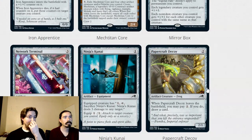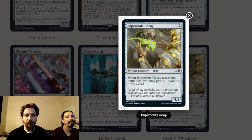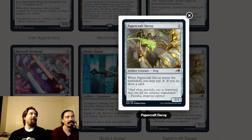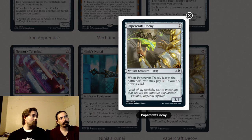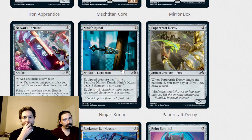Papercraft Decoy is a two-mana two-one frog. When it leaves the battlefield, you may pay two; if you do, draw a card. That includes ninjutsu triggers. I don't think it's that good — it's a two-mana two-one but you have to pay two when it leaves, and that's going to happen during your turn when you need to play a three-drop. The cost is too high. Pick it if you desperately need a two-drop, but there are better options.